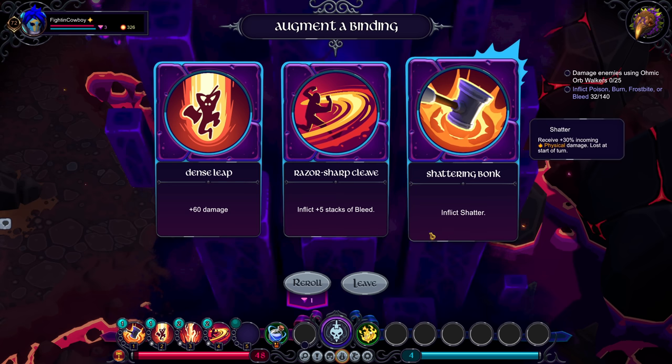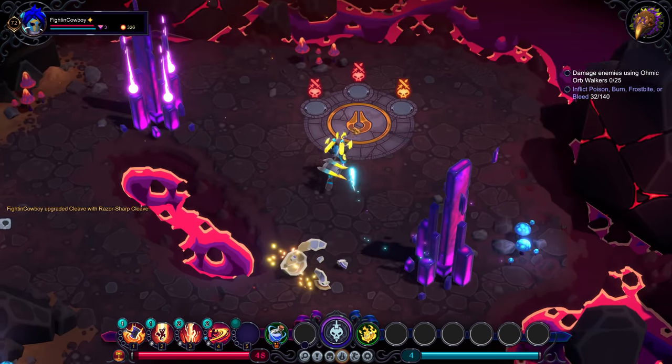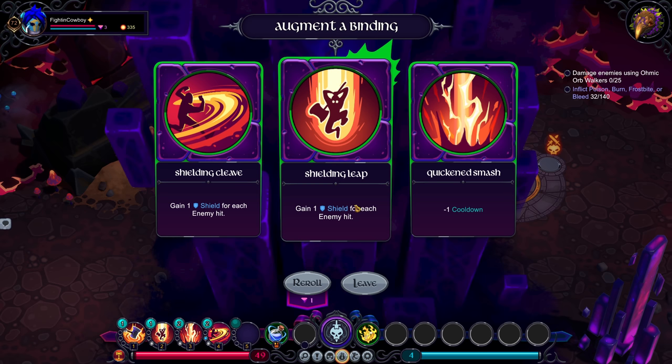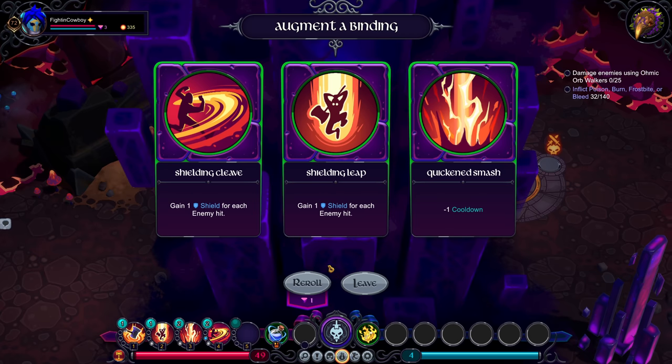So with the five stacks plus the five more from the upgrade, that's 10, and with the two we already have, that's 12 stacks right at the start, which is 120 damage on anything — huge. In this particular case, because my AoE is still weak, I'm going to go for Razor Sharp Cleave. Not really a fan of these next options to be honest. Shielding Cleave isn't terrible, Shielding Leap is also not a bad choice. I don't really like Quick and Smash all that much — the cooldown is at four, but you're using it so sparingly at the start.